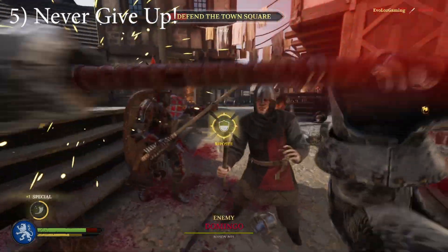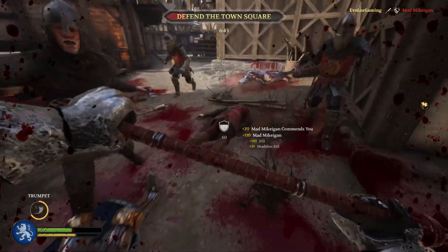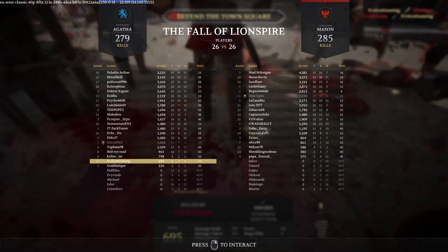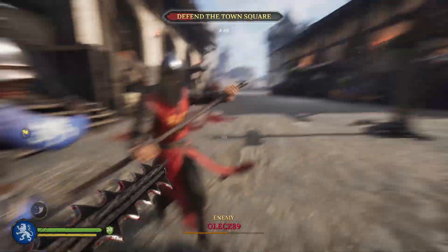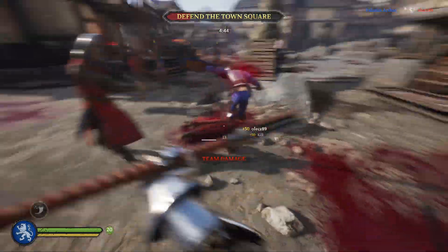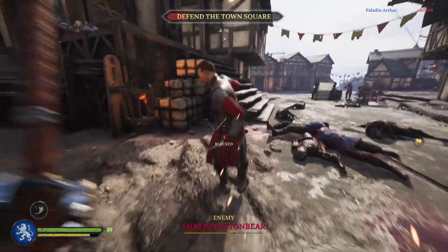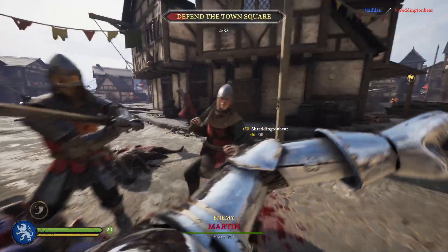Finally: never give up. It doesn't matter if you've lost your arm, you're down on the floor, or you're about to be surrounded by eight players — always fight to the very end. It's surprising how many extra kills you can grab with only one arm or a butter knife, or how often you can crawl away and still be revived by your team. So many players just sit there waiting to die. If an enemy is running, chase him, throw your weapon at him, pick up a chicken and throw it at him — it works.